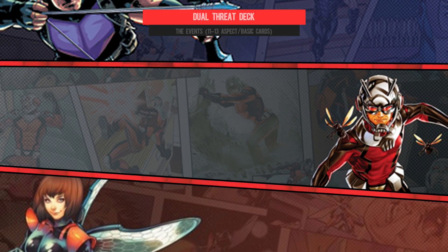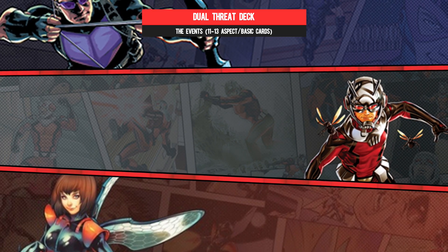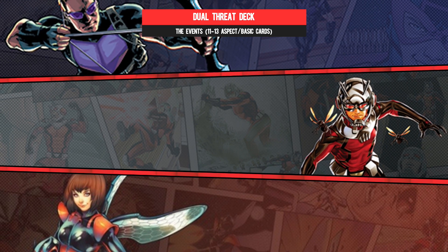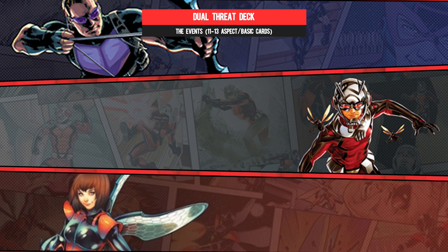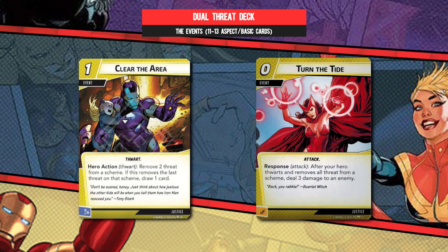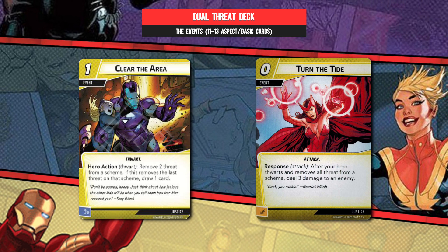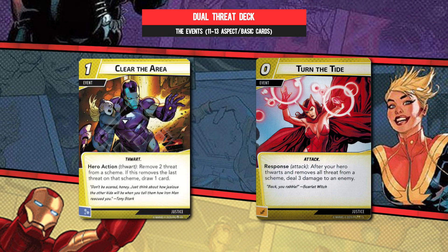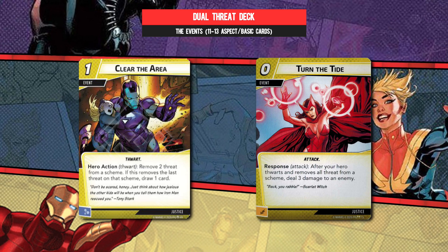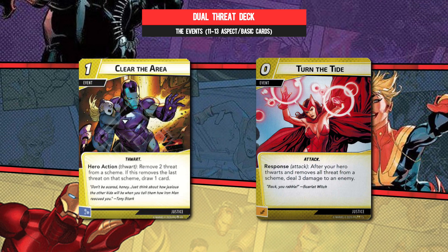The theme continues in earnest with the events. Most decks focus on these as their bread and butter, and Justice doesn't really deviate from that. Our sweet spot is four play sets, aka 12 yellow-bordered cards. Clear the Area and Turn the Tide will reward you for putting yourself in the position to meet the requirements of the card, with the former gifting a new card draw so long as you get your ducks in a row, and the latter is pseudo-free damage. And not forgetting you don't have to proc this off of using your basic power — any thwart effect will do.